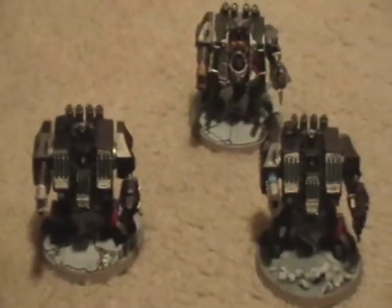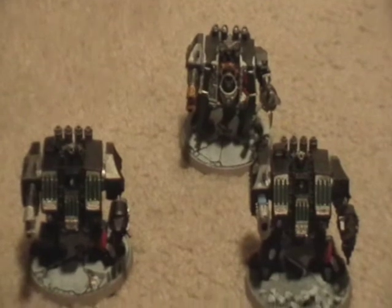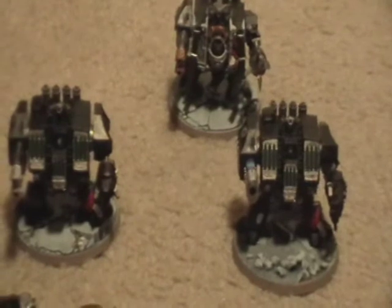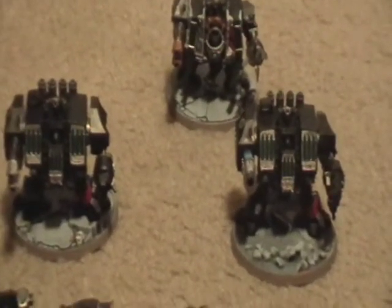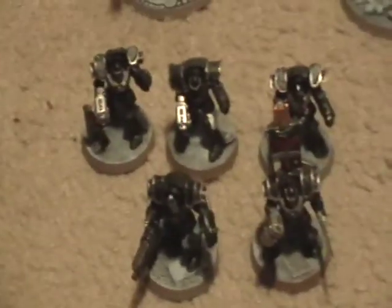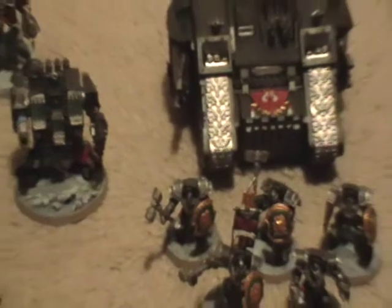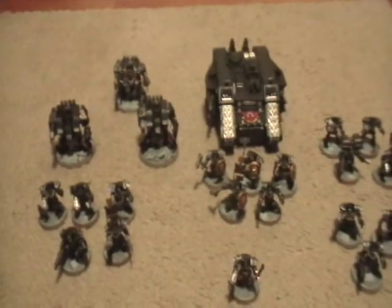Then we've got three dreadnoughts. Two have twin lascannons with a dreadnought close combat weapon — one of those has a storm bolter, the other has a heavy flamer. The third has a plasma cannon and a dreadnought close combat weapon with heavy flamer. The plasma cannon dreadnought is going to stay up close, escorting the land raider wherever it goes. Pretty much the entire army plans to move as one — when you're small, it's better to do that because if you split up, you're asking for trouble.